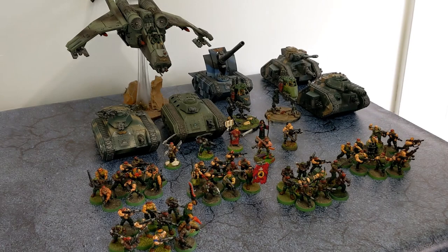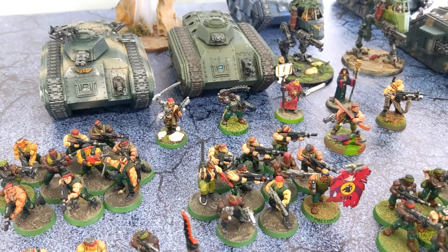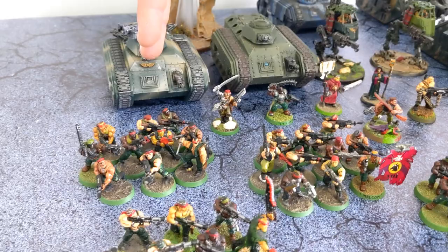This is Austin's Katachan force. For HQs we have Colonel Ironhand Strachan as warlord, taking the trait Lead from the Front which gives him a six-inch heroic intervention. The other HQ is a company commander with plasma pistol and chain sword, taking the relic Kurov's Aquila. For troops I have five units of infantry squads with laspistol and chain sword on all the sergeants.